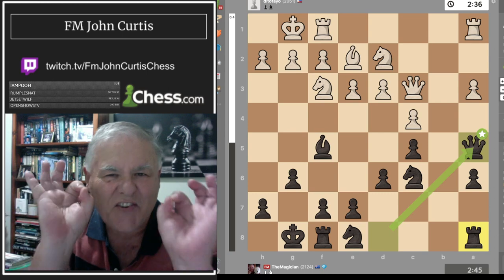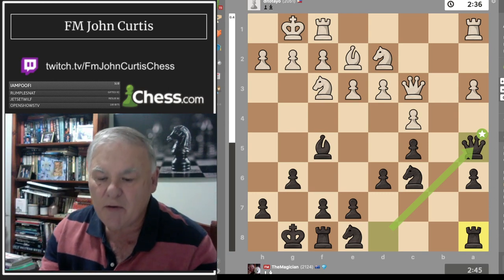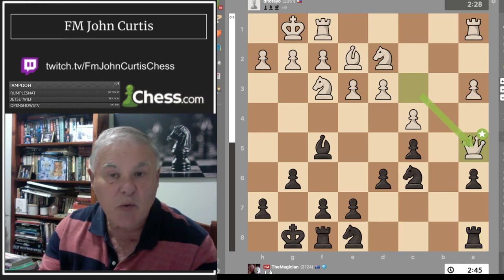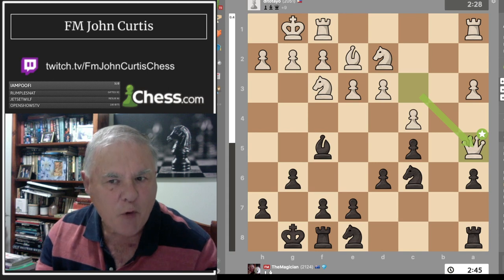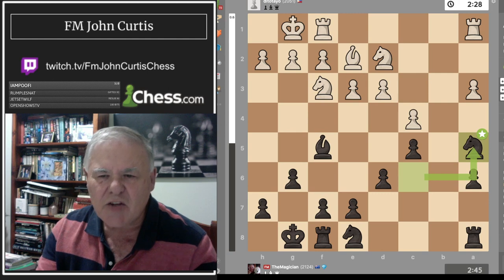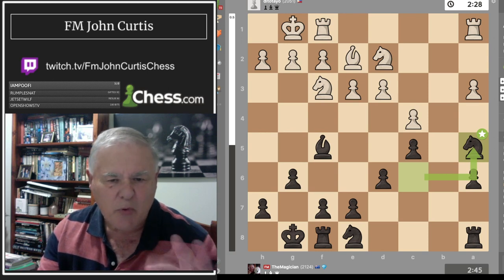When he recaptured the queen, I played queen a5 hitting his queen. If he moves his queen back to keep the diagonal, I'll gain another tempo with the rook. The engine says it's a star move — a grandmaster move. I played knight takes, and while normally a knight on the side of the board is bad, the point is whether we can convert it into something good.